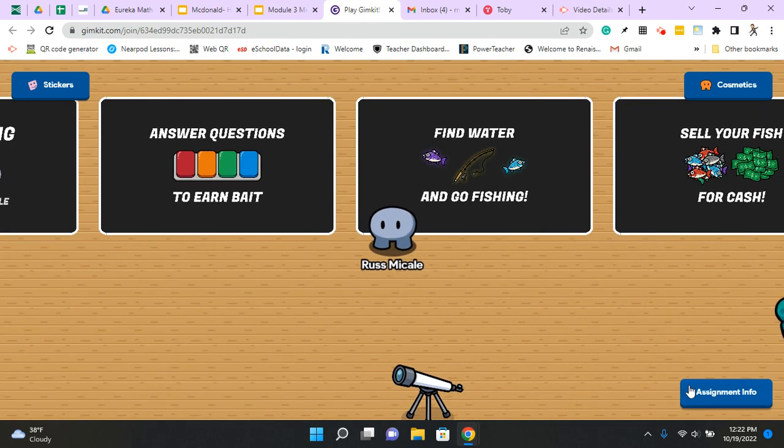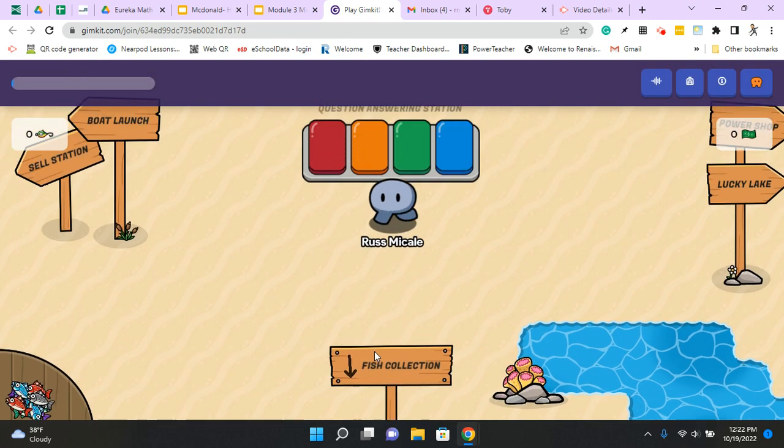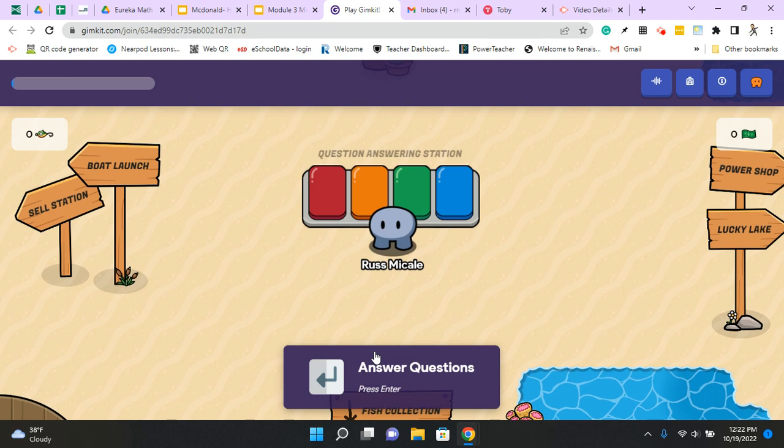When you're ready to start playing, simply click on the start assignment and you're ready to roll. I'll give you a quick rundown. Come up here and answer questions to get bait.